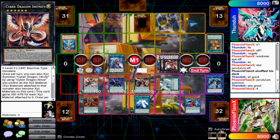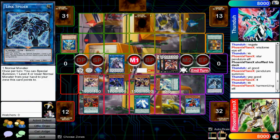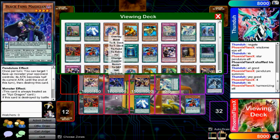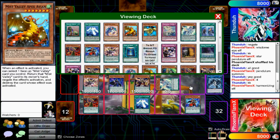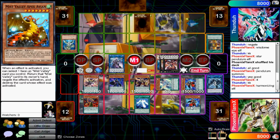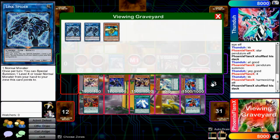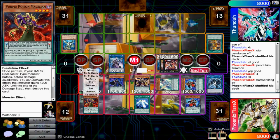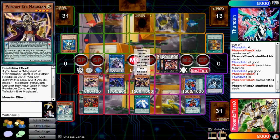I could use Ignister to spin this and then Purple Poison to pop this - there are a few different routes we can go. I can use Harmonizing, and I could actually destroy Black Fang and make Trapeze Magician. Yeah, this is definitely game - well beyond game. I'll synchro with Wisdom Eye and Harmonizing Magician into Ignister, then pop Purple Poison and spin that card. Purple Poison will pop the Infinity. So we'll put this to extra face-up and make Ignister.